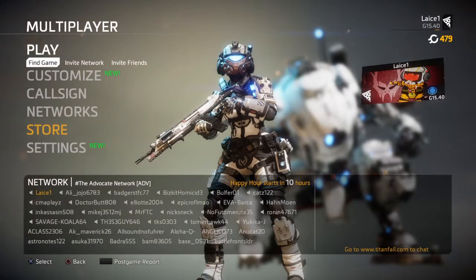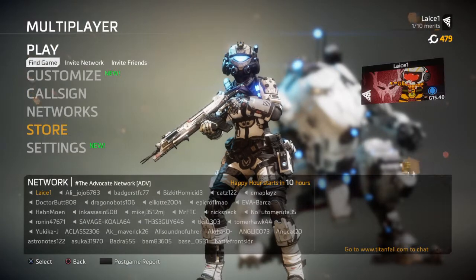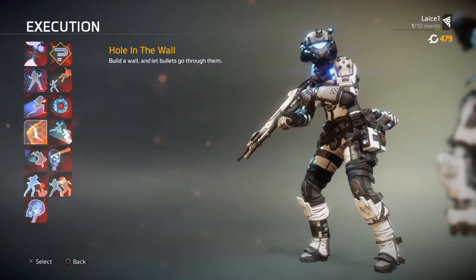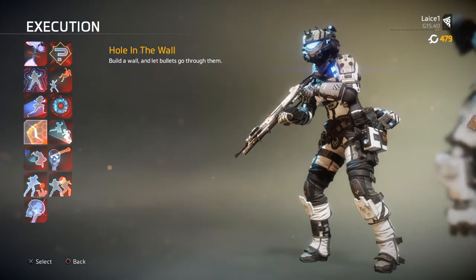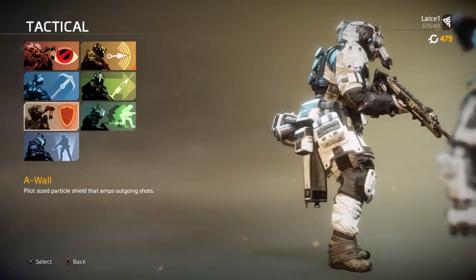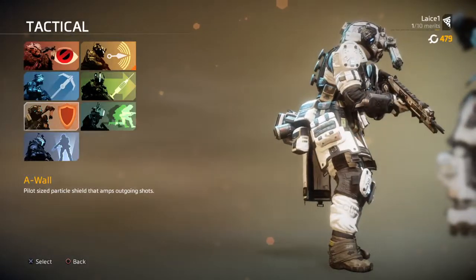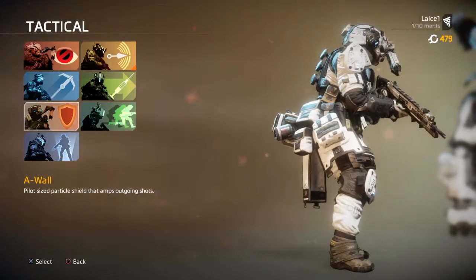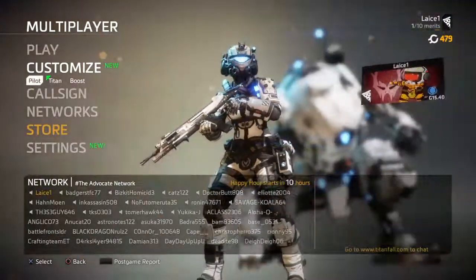Hi guys, 4PayLays1 here. I'm back with another gameplay on Titanfall 2. There's a new execution called Hole in the Wall. All you gotta do is do Amped Wall — Amped Wall is a tactical where you gotta throw the amp while it's active — then you just shoot 5 pilots, kill them, or execute them. That's how I unlocked it, so we're gonna do that.